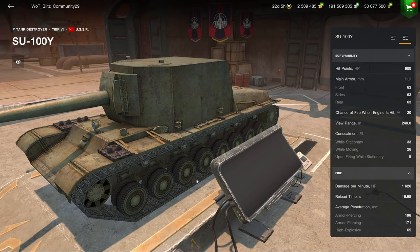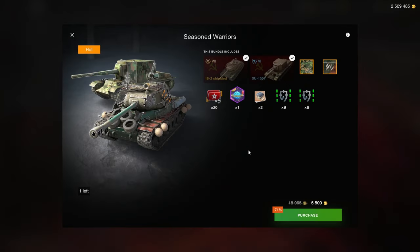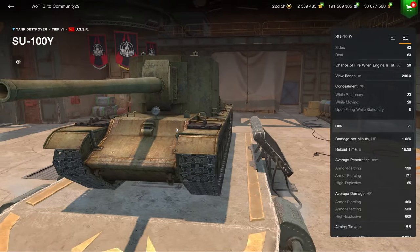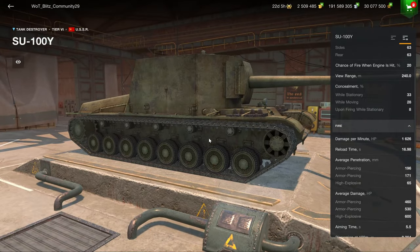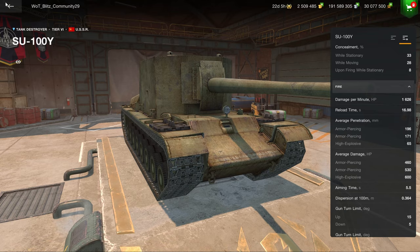These are collector vehicles. The SU-100Y is a meme tank — if you want to collect these vehicles, then you can purchase them for that, but there is no serious point in obtaining these vehicles, whether it be to have fun or to make credits. There are much better options out there, even though the SU-100Y with its funky gun can be a lot of fun. It is also extremely frustrating, due to its massive size and non-existent armor.